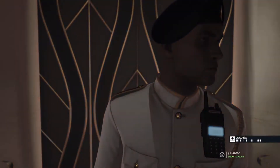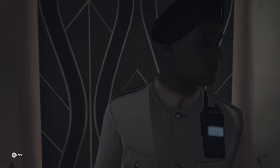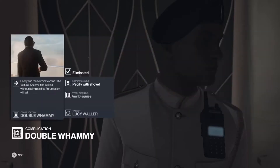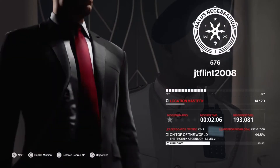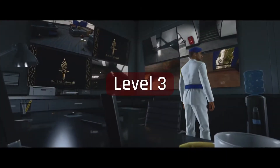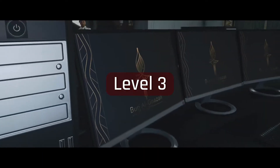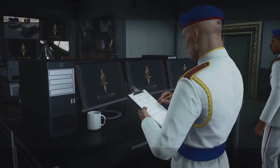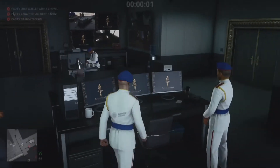Now level 3. The escalation doesn't really bump up that much again — all it does is add one more person to pacify. When I was doing it through the menus, they didn't show who this third one was, so it caught me out a little bit. I've gone away from the level 1 setup for this one, just to try and do the route a little bit smoother and a little bit quicker.